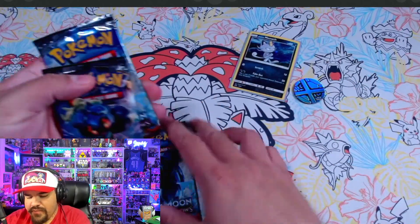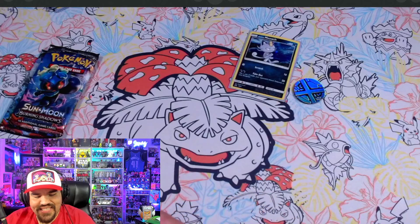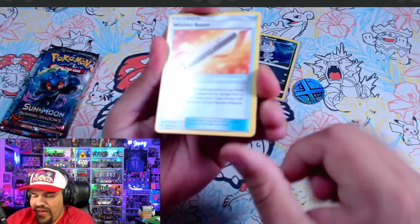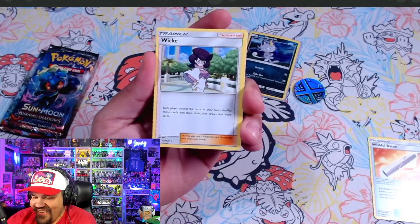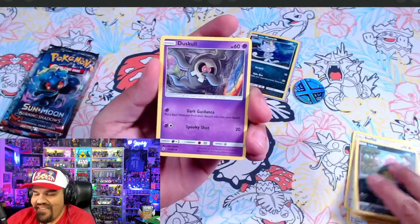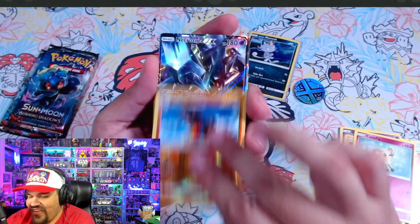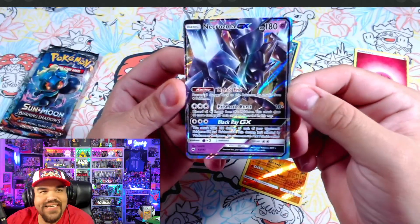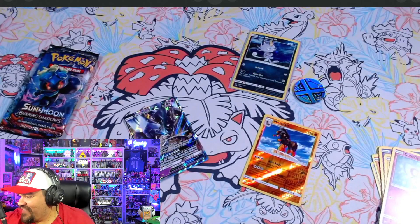We actually got a Marshadow — or is it Marshadow? All right! We got something back there. We got a Lunatone, a Stufful, an Inkay, a Duskull, a Tynamo, and a Cutiefly. We got a Mudsdale Reverse Holo. And we got a Nakazoma GX — this is way off-centered. Potentially error-driven here. It's very funky. I like it. I'm excited about it.